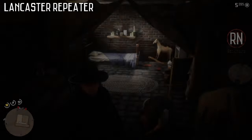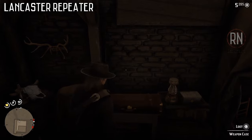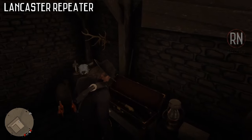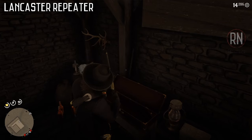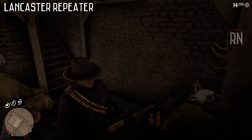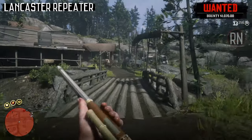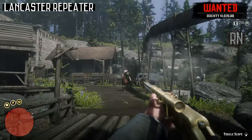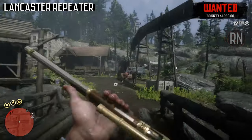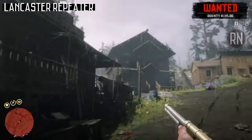Either way, before you get out of here, just make sure that you inspect the weapon case located on the table to the side. The owner won't put up any sort of a fight or try to stop you from taking the Lancaster, so there's no need to put him down or do anything to subdue him. But there's also not really any punishment for doing so, so if you want to take out your own special brand of justice before leaving, you go right ahead.